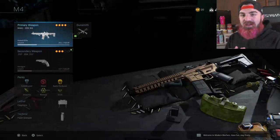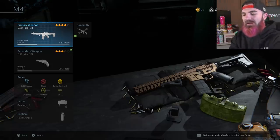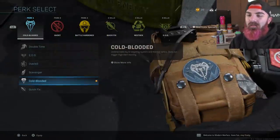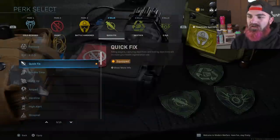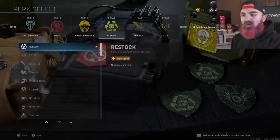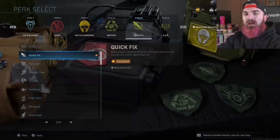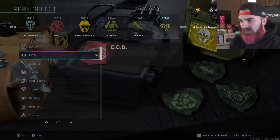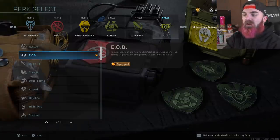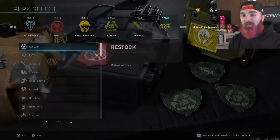So I'm using an M4A1 because it's the best gun in the game. This is mainly for free-for-all — I used this earlier and just dropped a fat streak. So I ran Specialist, and I ran Cold-Blooded, Ghost, and Battle-Hardened. You could probably switch Quick Fix and Restock. Restock recharges equipment over 30 seconds, and Quick Fix will increase your health regeneration rate when you kill players, capture objectives, and hold objectives.